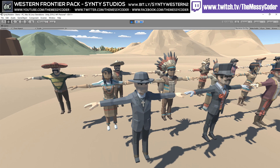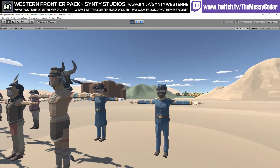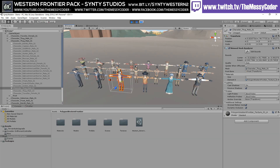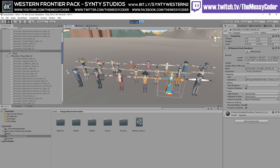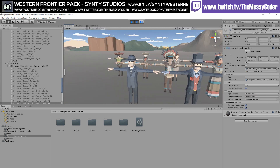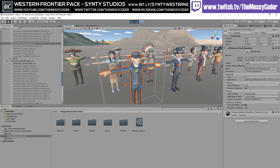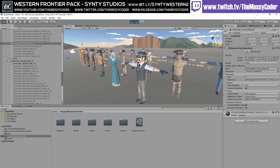You get 21 different characters and they've got alternative colours as well. Now, the question I know you're going to ask is: are there hair props and hats and things customisable? Can we take them off? I'm glad you asked — let's have a look, because this is the first time I'm delving in.